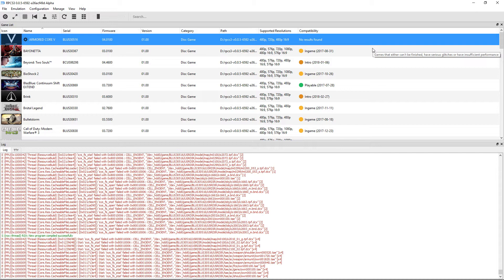Alright, so we went ahead and proved that by copying the installation folders, we can get some games to run. So I'm going to go ahead and run it in Vulkan and see if it runs a little bit better.